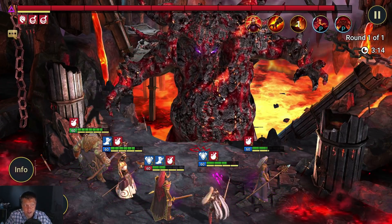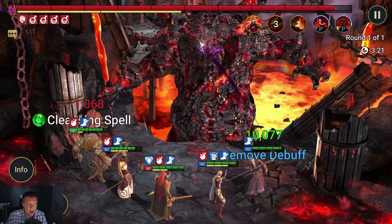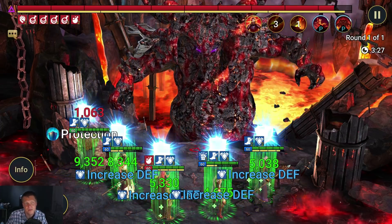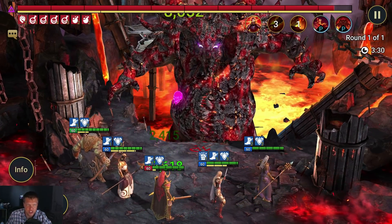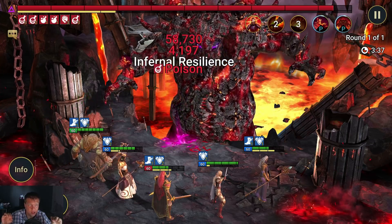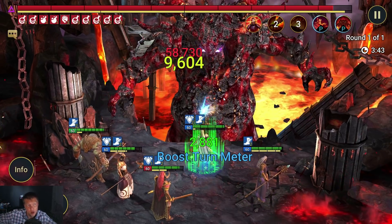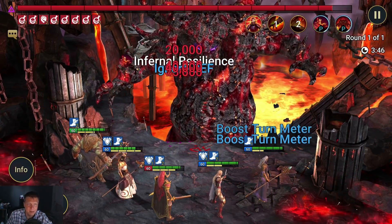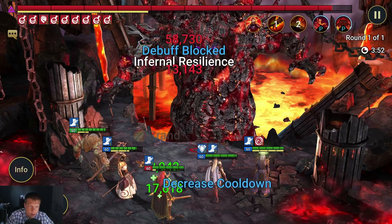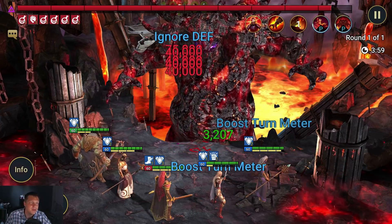The team setup here: you have Apothecary for the speed boost, turn meter boost, and clutch heals — he also works well with Giant Slayer. Then Steel Skull for the defense up, poisons, and clutch heals. Then Aether and Juliana are both debuffers that self-sustain with the lifesteal set, so my healers can focus on each other and Kao. Your healers usually don't have lifesteal, so having two or three heroes that are self-sustainable lets your healers focus on themselves and your main DPS.